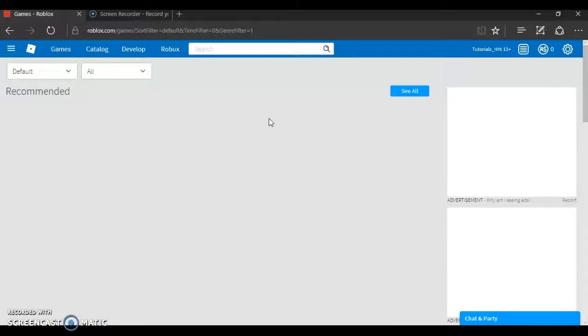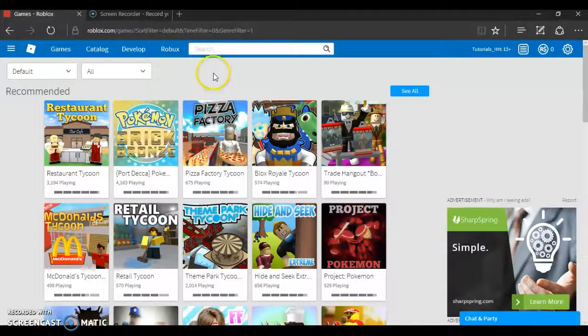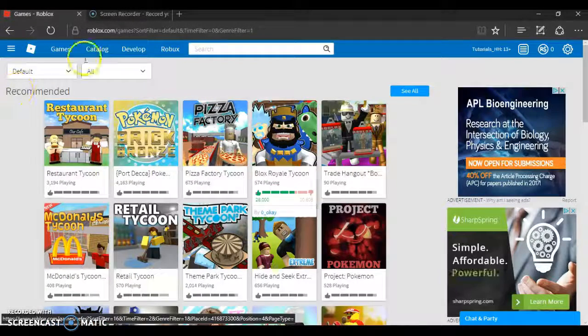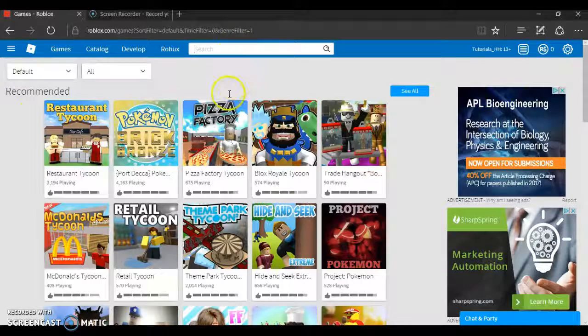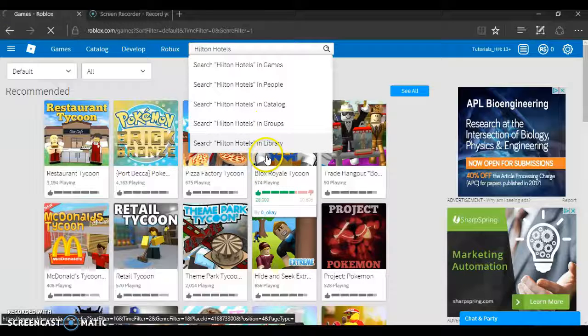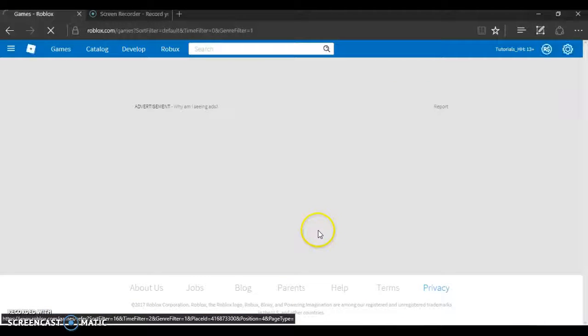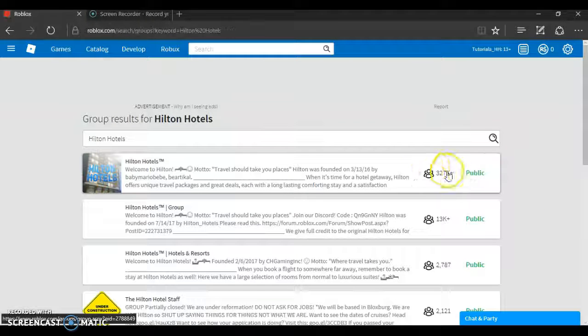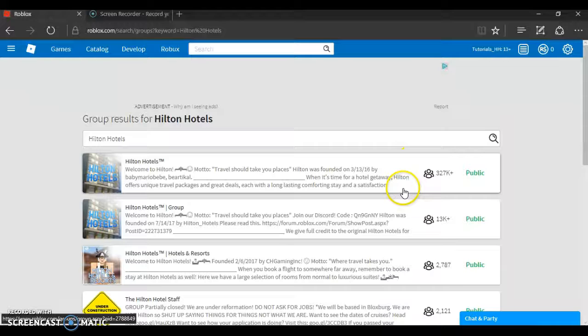Now that we've made the new account, the first thing we need to do is find the group. Search 'Hilton Hotels' into the groups and it'll probably be the first result with the most people. As you can see, there are 327K members in the group.